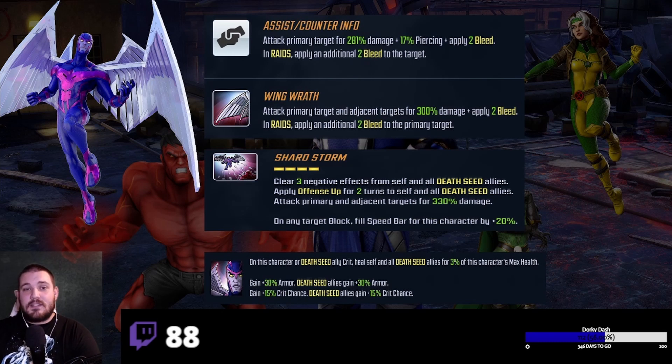When you're in control of this team, you'll usually open with the special for the offense up and cleanse for death seed characters. Speed bar is also huge — blocking an enemy's speed bar is great. His passive grants crit chance to Horsemen, and data mines suggest the death seed ally crit heal carries over to Horsemen with empowered Archangel. For that reason, I have Raider on my Archangel — I didn't notice a big enough difference between Striker and Raider in raids.